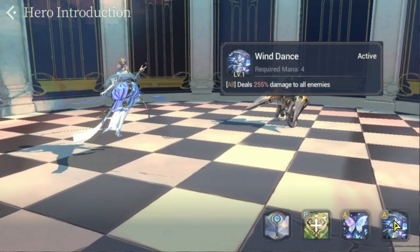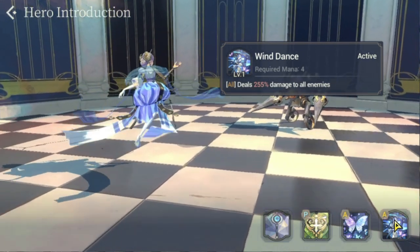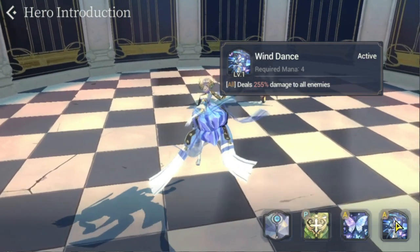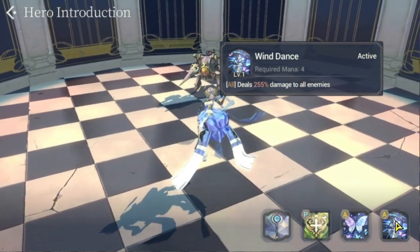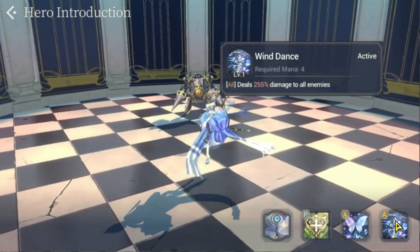For her S2, Wind Dance, it requires 4 mana. It's an attack skill that deals 255% damage to all enemies — a very good AOE skill for a healer or support unit.